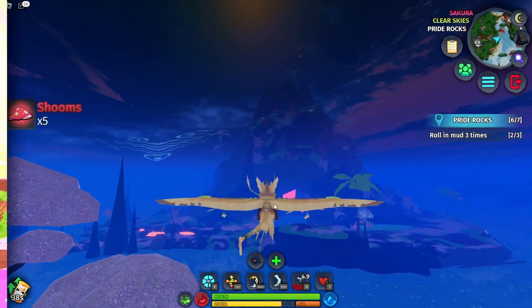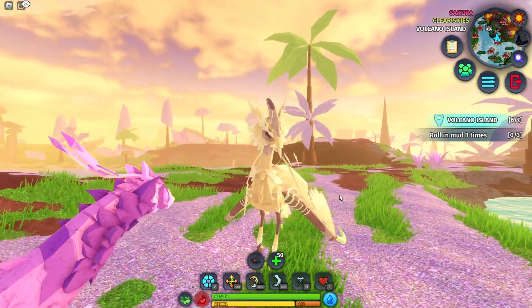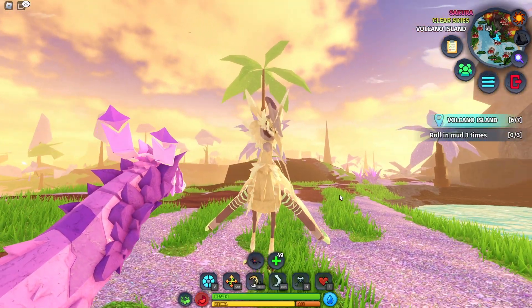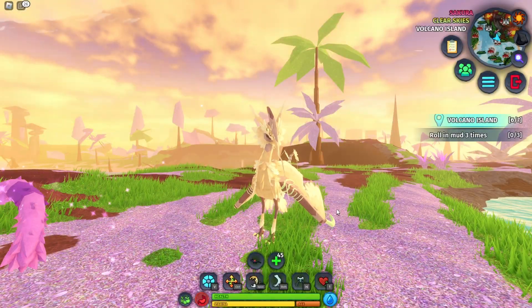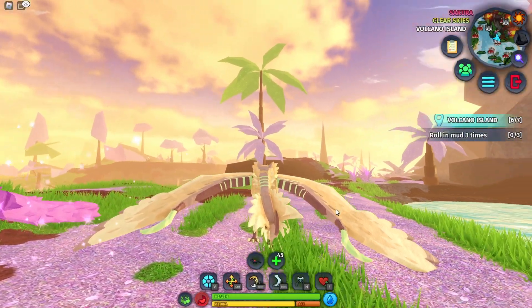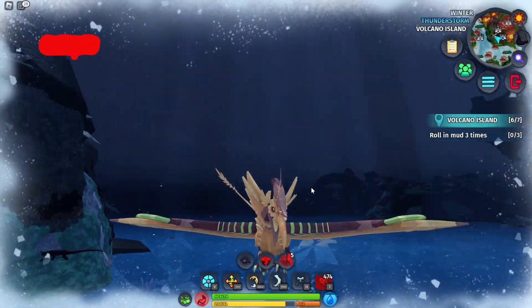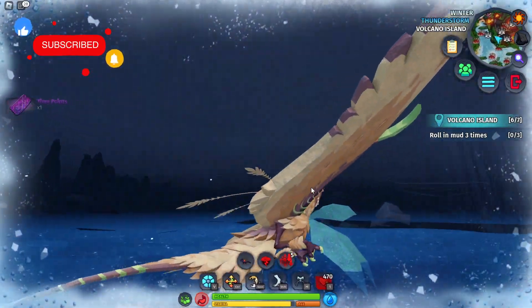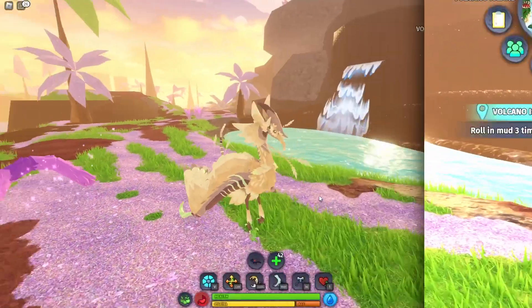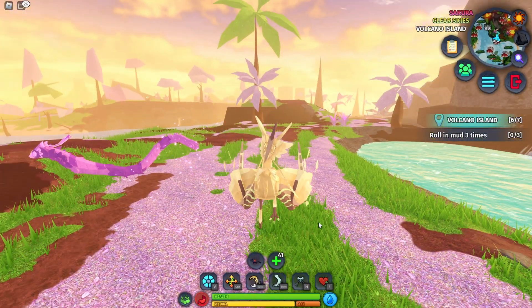Let's check out the aggro call with the aggro animation, and then we got the cower animation with the friendly call. Here's the broadcast call, and then we got the voice. We also have the sitting animation — the leg goes up on that one.